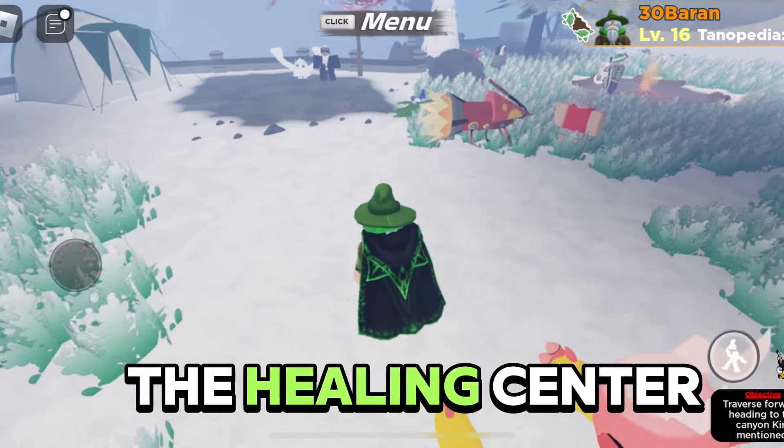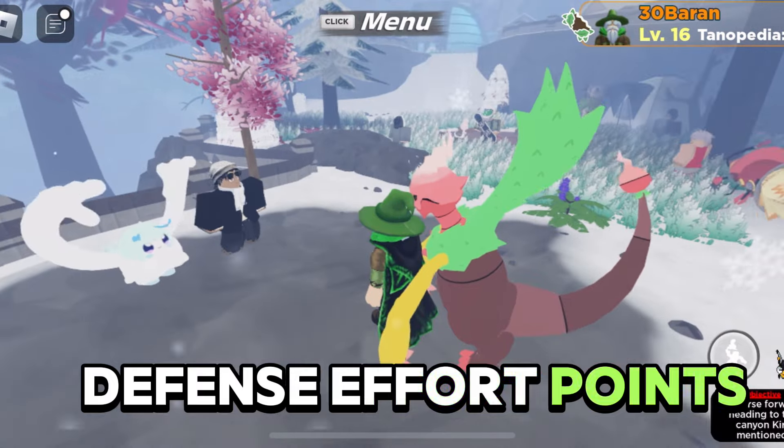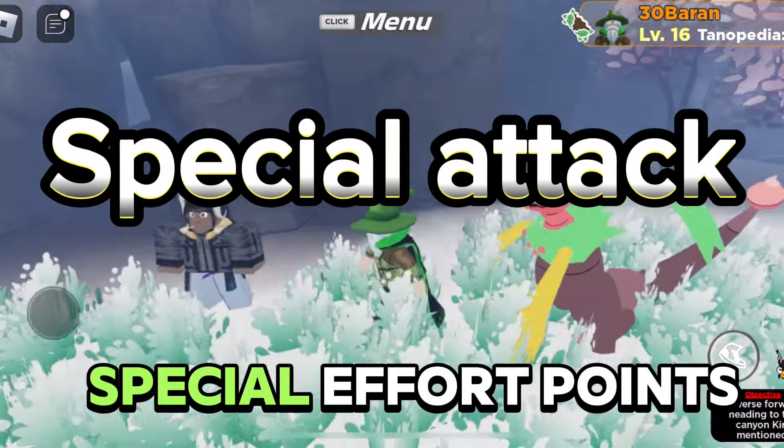First is in Kaigen Cliffs near the Healing Center. When you battle him, you get two defense effort points. The good news is that the other trainer is also here — she is a special attack effort trainer and gives a total of three special effort points.